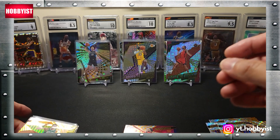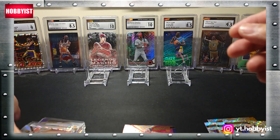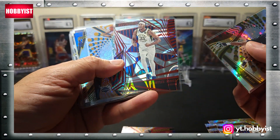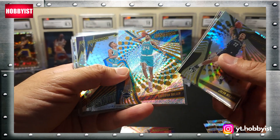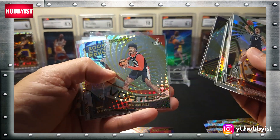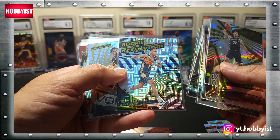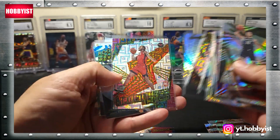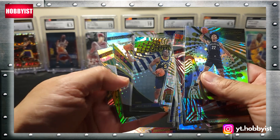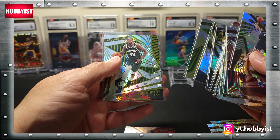So that's going to do it for this rip. Let's take a look at the parallels and inserts from the two boxes. There's a Jaylen Wilson on the Astro, Miles Turner on the Red Swirl, Brandon Miller base rookie, Shockwave Brandon Miller, Shockwave LeBron James, Vortex Scoot Henderson, Jordan Hawkins on the Rookie Revolution Levels, Vortex Marcus Sasser, Shockwave Cam Whitmore on the Levels, Rookie Revolution Jairus Walker, Liftoff Ant Edwards, Jason Tatum on the Astro, and Chris Middleton on the Astro.